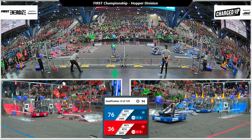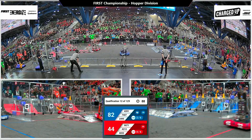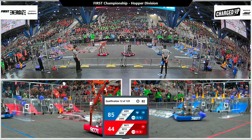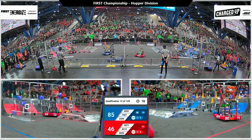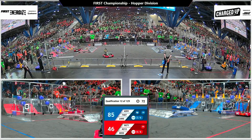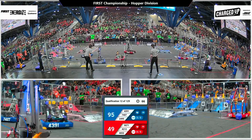Red Alliance 7407 Wild Wars lifting up — they have got a cone scored. Their partner Hivemind slamming into the field perimeter and also carefully lining up and scoring a cone in the mid node for the Blue Alliance. Blue Alliance still needs four more links in order to get that ranking point. 6832 C-Mex quickly placing a cube in the mid node for the Red Alliance.